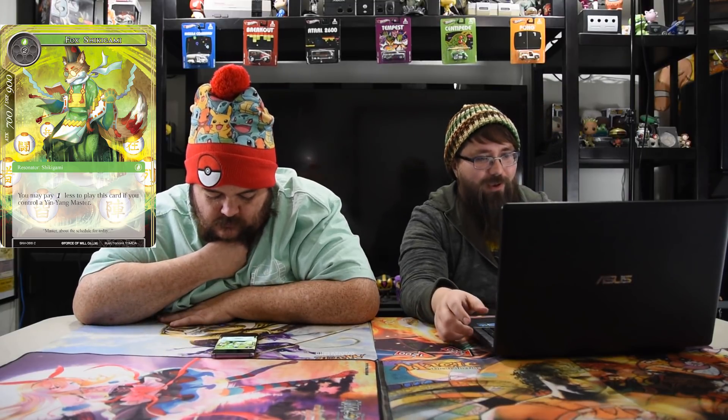Fox Shikigami — one leaf, one, a 7/9. You may pay one less to play this card if you control a Yin Yang Master. We'll have to see what the Yin Yang Masters do, but he's all right. He's cool in limited and maybe Cluster too, but he's definitely a filler in New Frontiers — I don't think he's worth it there.